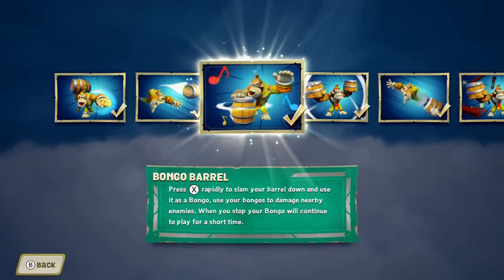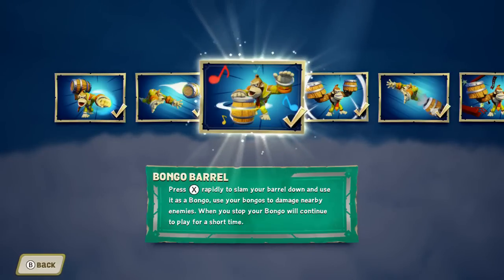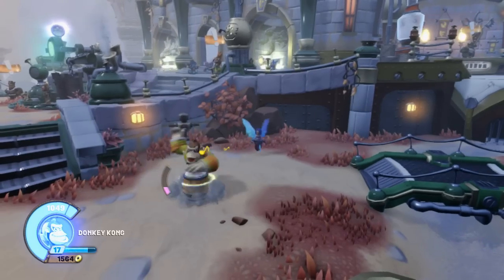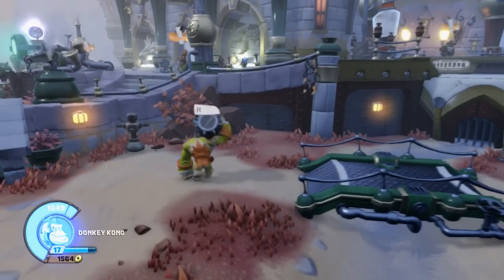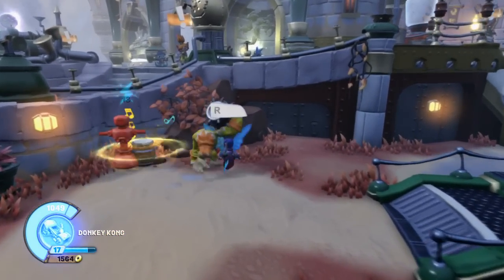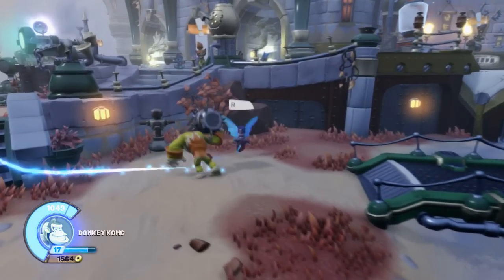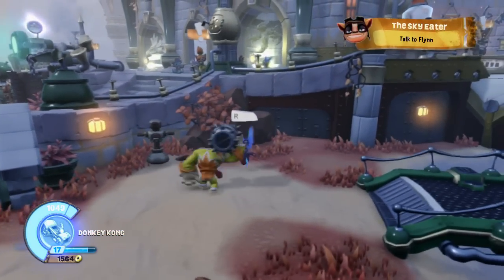His third attack is the first one that you buy: Bongo Barrel. Press X rapidly to slam your barrel down and use it as a bongo. Use your bongos to damage nearby enemies. When you stop, your bongo will continue to play for a short time. Tapping X plays the bongos to damage enemies, and you can leave it alone and it'll continue to play for a bit. It is stronger when Donkey Kong is playing it — it only does a little bit of damage when you're not playing it. It's an okay attack overall; it's good for big enemies that don't move around that much.